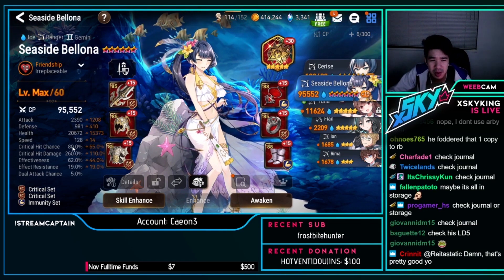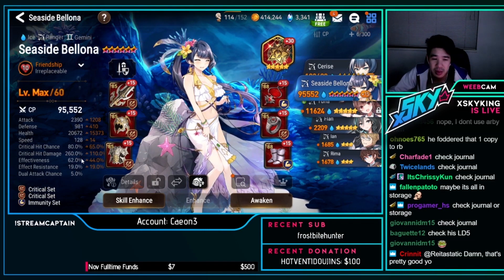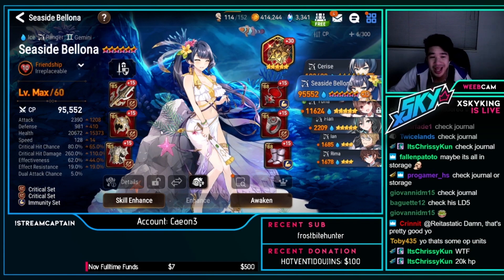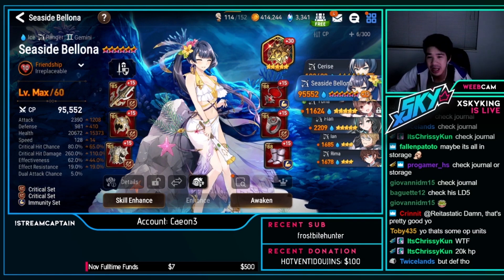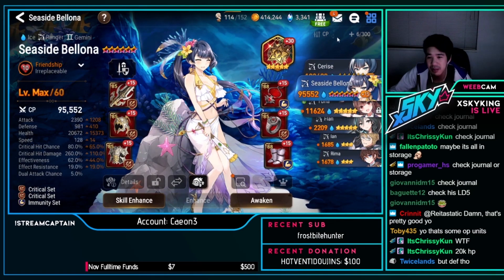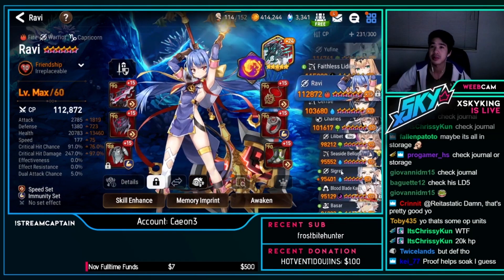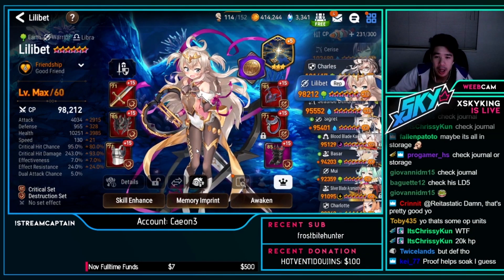SSB — 20k HP with 80% crit chance, 260 crit damage, 62% effectiveness, but no defense. Okay, there's no defense, but it's still pretty good stats — and none of this is i-90, no i-90 as Proof of Valor. So Proof of Valor will help soak some damage, but it's still pretty good stat-wise.